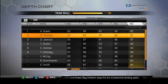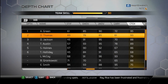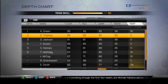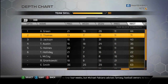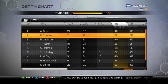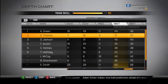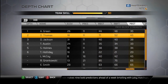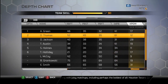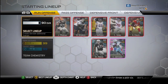Demaryius Thomas stats: 75 strength, 83 awareness, 70 trucking, 89 stiff arm — that's big. Spin move is 79 — spin move is usually what I do, so that's interesting. Jumping is 94. He can run block really well, which is nice. So if you run a lot of wide receiver screens, this could actually come in huge handy. 61 impact blocking — a whole lot better than any other wide receiver, so that's good. 88 stamina, 78 injury — that kind of worries me a little bit, but no biggie, I think I can get around it.